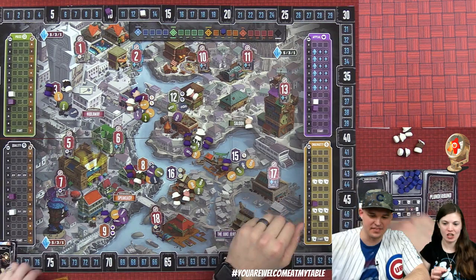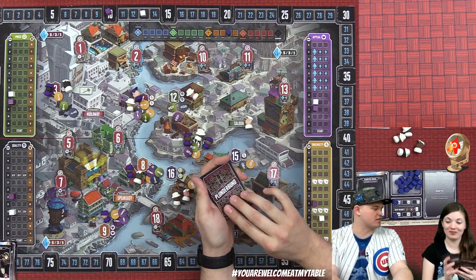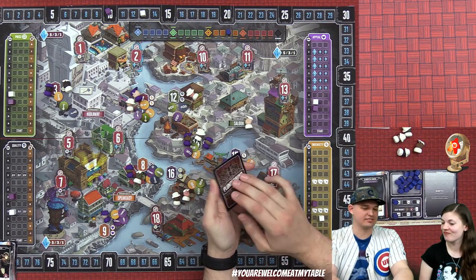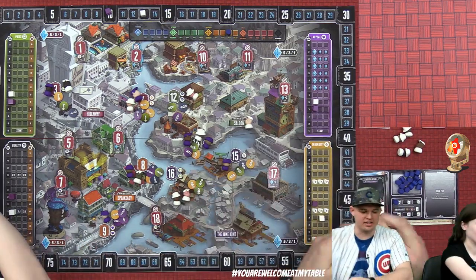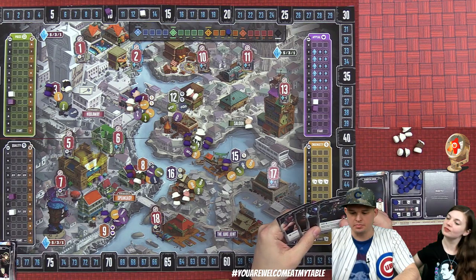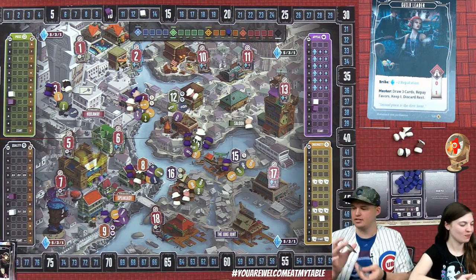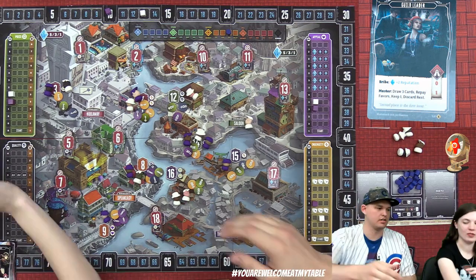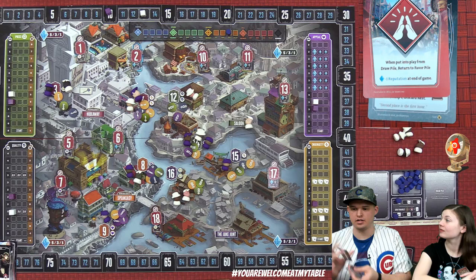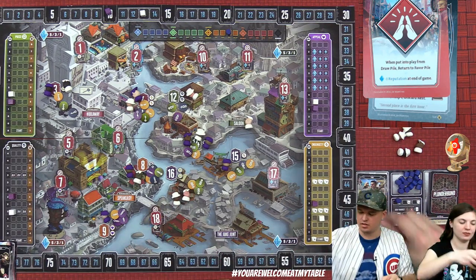Derek draws five cards for the next round — not bad, no favors. He activates the guild leader, shuffling his deck, takes one favor, draws three cards, discards favors, and keeps what he can. He plans to activate multiple cards and pay resources instead of taking favors, asking how many goods he'd need.